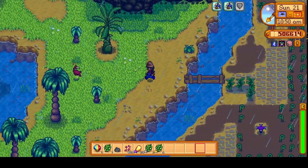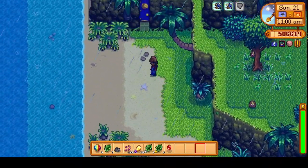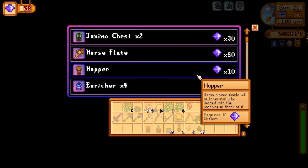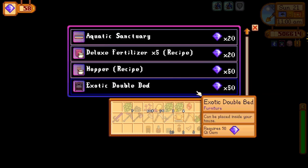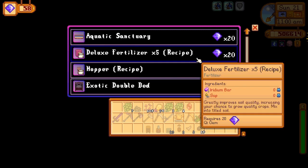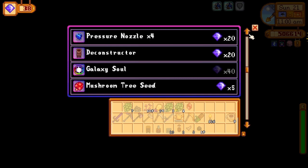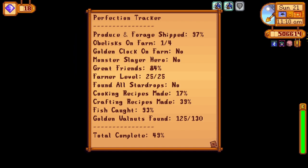Let's get over to the walnut room. I'll take that free ruby. Now we have some more QI gems to spend. I would like to get a deconstructor, but mostly I want to get these recipes. I'm probably going to go with the deluxe fertilizer. The hopper one I'll save for last since I don't really need it that much. I'm going to grab the deconstructor. And now we are at 49% perfection.